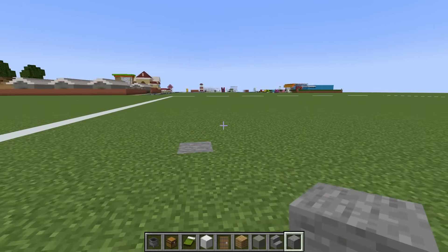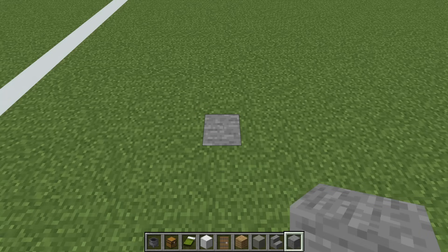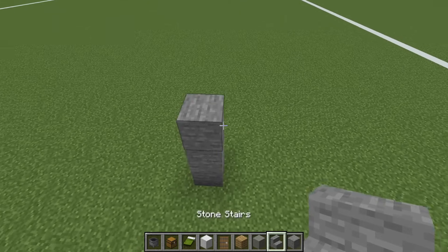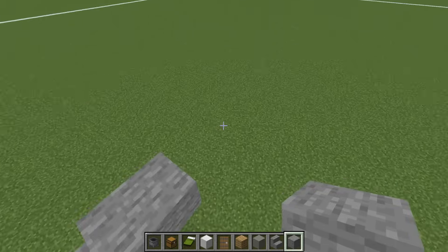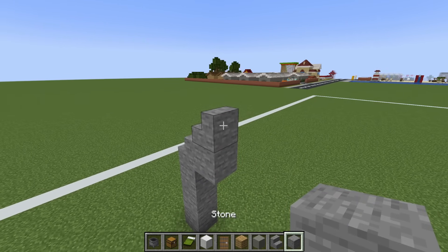The first thing we will make is a barrack. Begin by placing three stone on top of each other. Place a stone stair on top of that, a stone to the right, a stone stair on top of that, and three stone to the right.